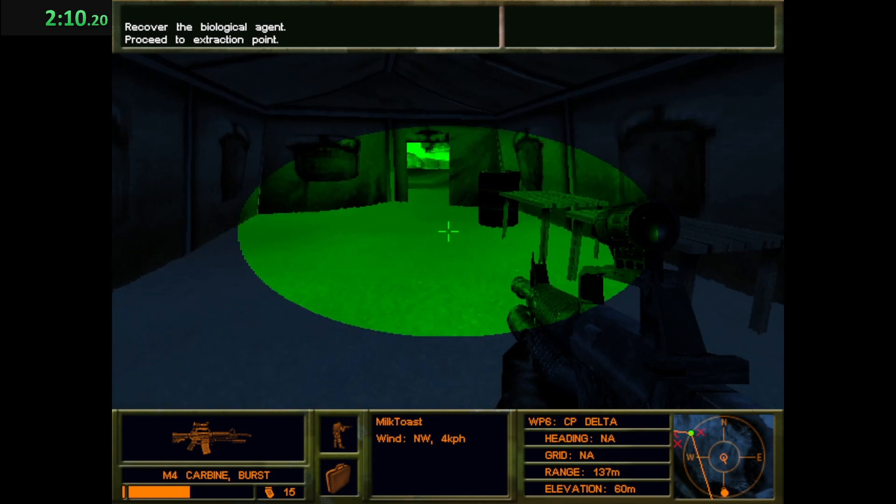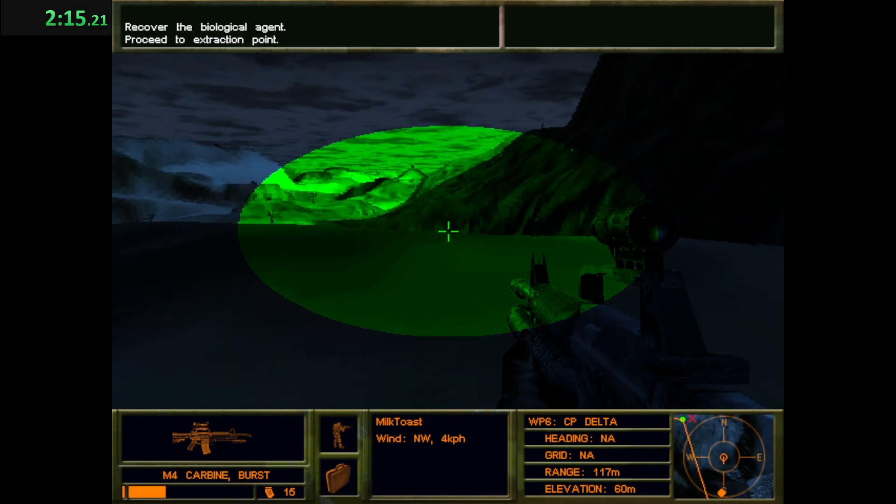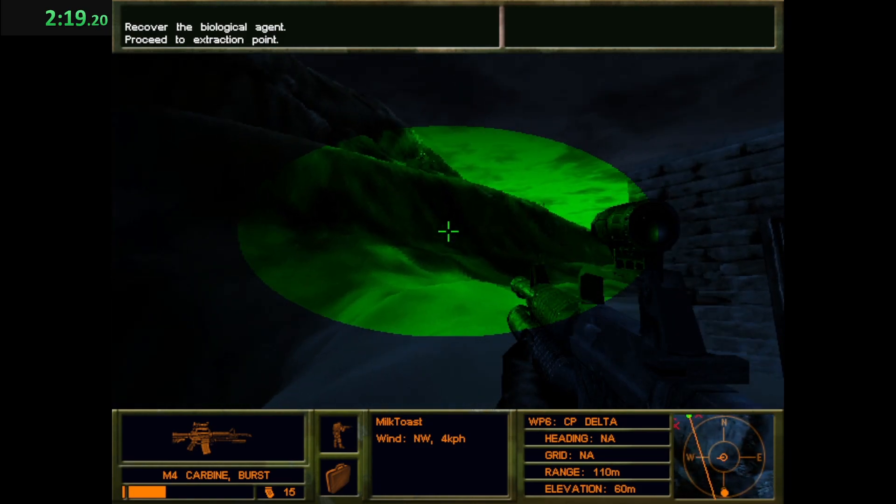This is King Six. Bravo has the package. All units move to the primary LZ. Black Widow, this is King Six, all units moving to extraction point. Roger, King Six, on station and standing by.